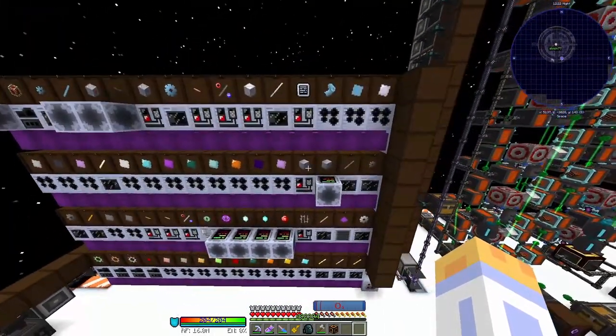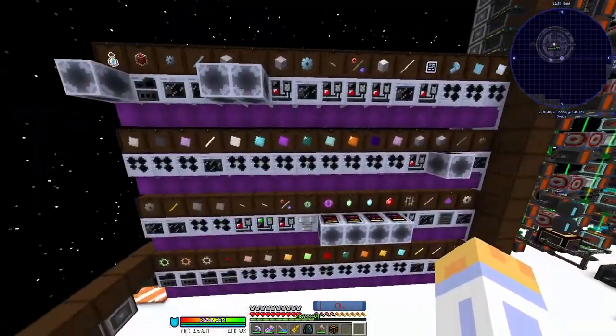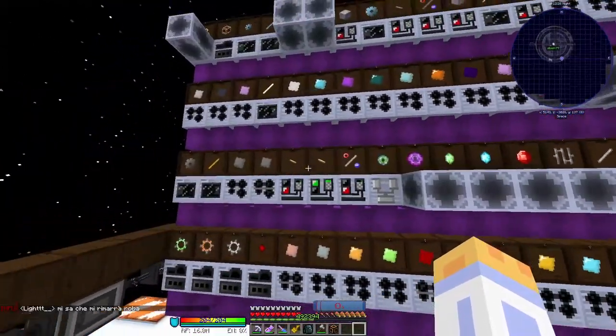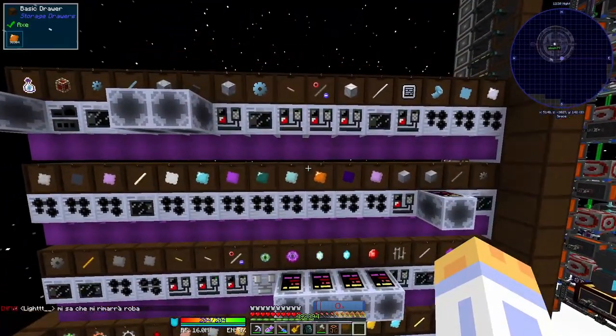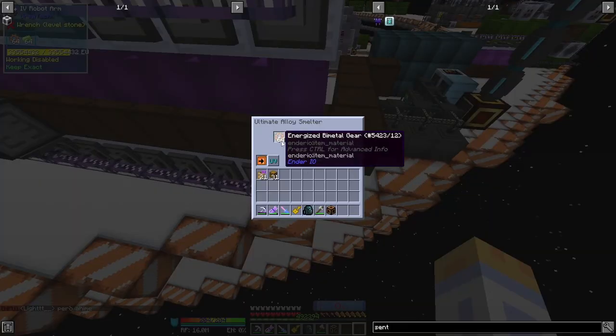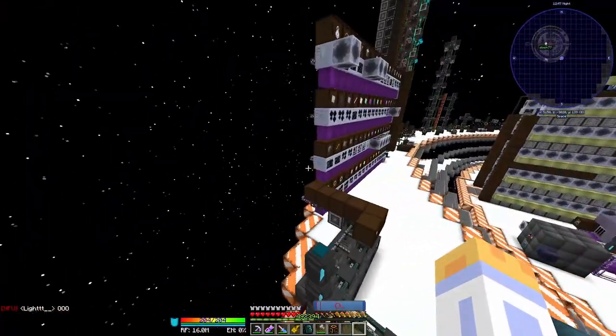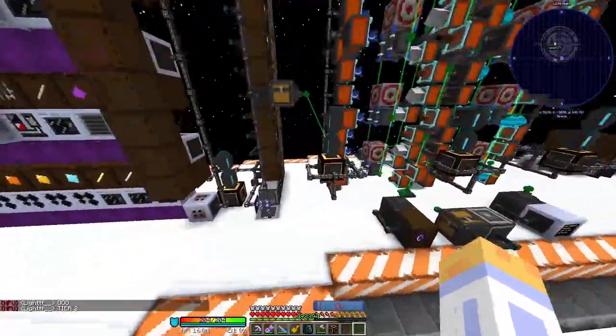Now we move on to passive machine wall number one — there's another one way over there which I'll show soon. All of these materials are basically dedicated to making warp engines. It's very simple automation: interface supplies items, goes into machine, goes into drawer, and then we have a storage bus. That's it, just repeated a bajillion times for all these different materials.